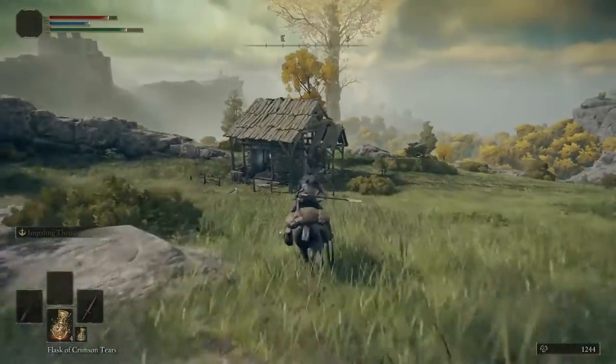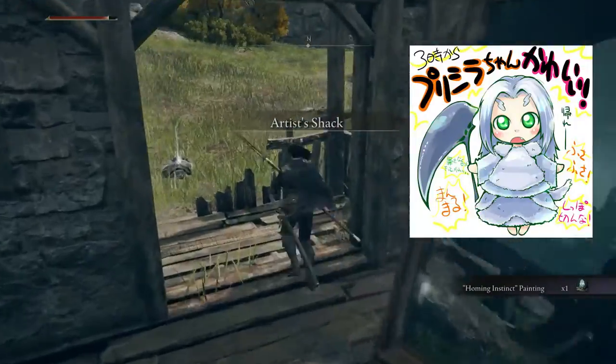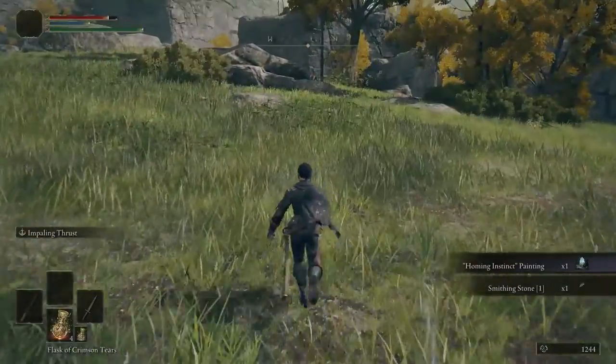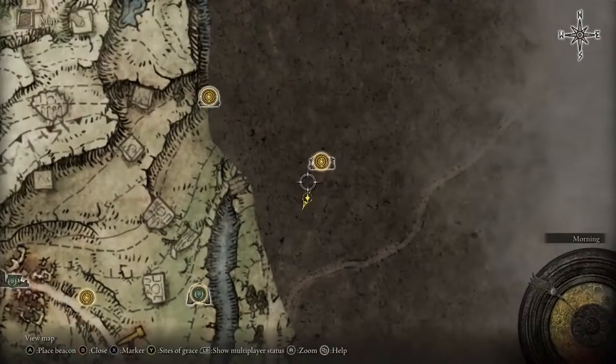You should land nearby a shack with some grace. Touch that and take a look at the painting — don't worry, it won't suck you in. You can find these paintings all over the game and they're essentially a treasure hunt. If you find the place where the painting took place, you'll find some items that may or may not be useless.